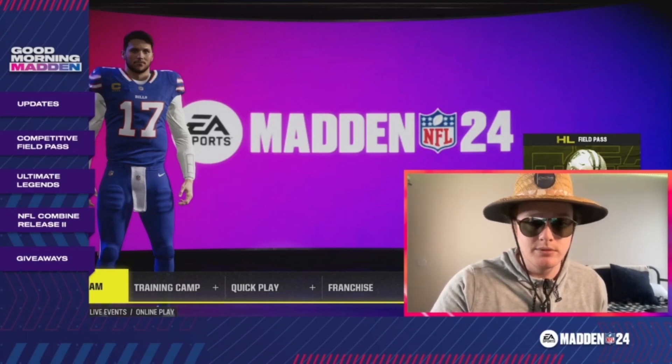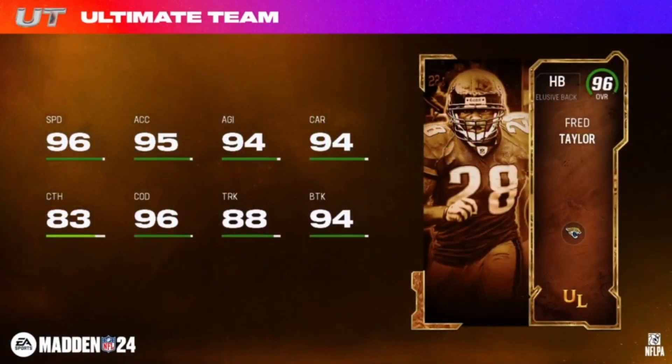First up — who doesn't love Fred Taylor? Elusive halfback with Jaguars and Patriots team chems, a much-needed RB1 upgrade for that Patriots theme team. His ability buckets: Jukebox for 0 AP, Human Joystick for 1 AP, Matchup Nightmare for 1 AP — and tiers five and six look the same: Jukebox for 0 AP, Human Joystick for 1 AP, Matchup Nightmare for 1 AP.